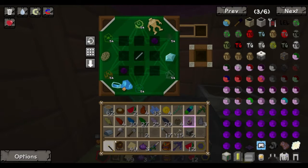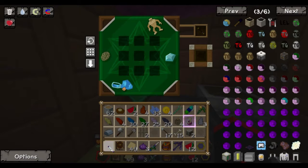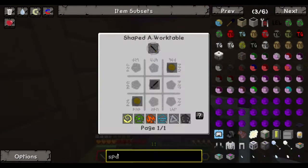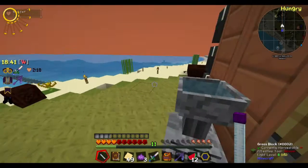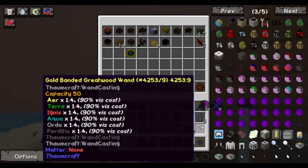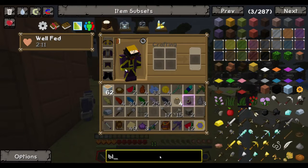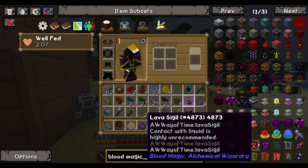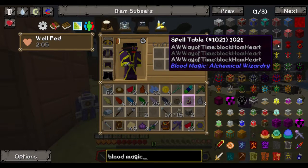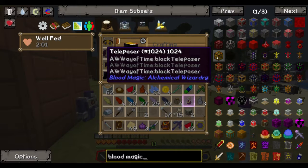Once I get this done, I'm going to go and get a node stabilizer, Charlie. Get your shit in gear. There's a block of blood magic I need you to make — a teleposer. A teleposer? I'm fairly certain a teleposer is a block in thaumaturgy — blood magic, alchemical widgetry.